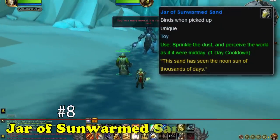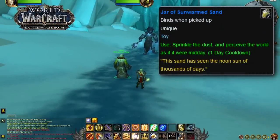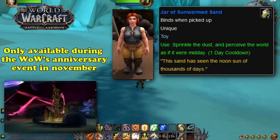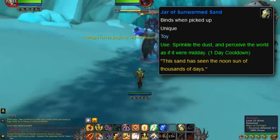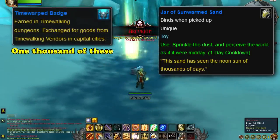Up next at number 8 is the Jar of Sunwarmed Sand. This toy was added in the Battle for Azeroth expansion and is sold by the vendor Otella within the Caverns of Time. However, Otella is only available during WoW's Anniversary event, which is a once-a-year event in November. Additionally, the toy itself costs 1,000 Timewarped Badges, which is a pretty hefty price for such a small toy.